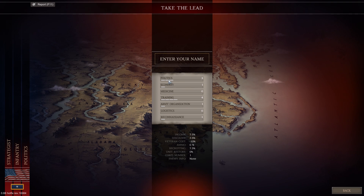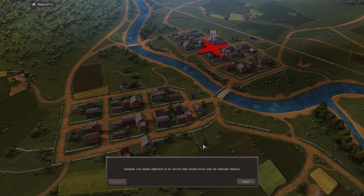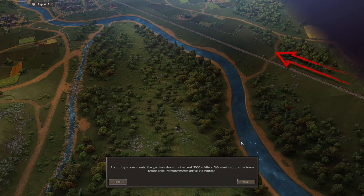There we go, there's our stats. Income 7.5%, discount 2.5%, veteran cost reduction, ammo standard, recruiting boost, unit restore normal, core number one, enemy info none. Begin. General, our main objective is to secure this small town and its railroad station. According to our scouts, the garrison should not exceed 3,000 soldiers. We must capture the town before rebel reinforcements arrive via railroad.